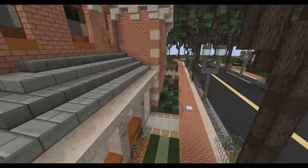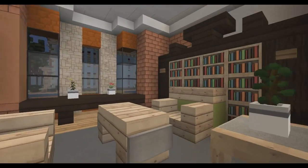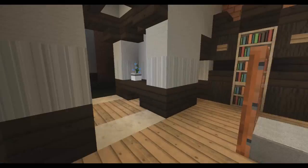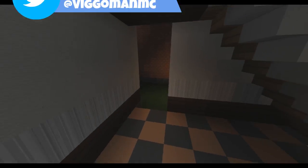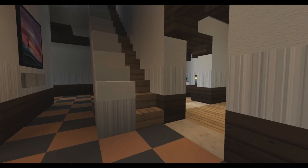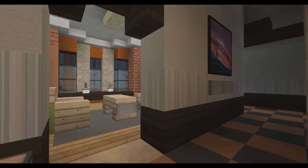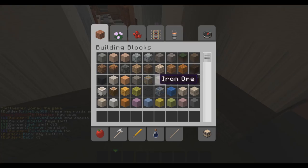Last episode, thank you so much guys for the awesome feedback. We did the hallway, the parlor and the dining area. We didn't really get to the kitchen and the living room, but we got some done and today we're going to continue on the downstairs area. Hopefully we will get everything downstairs done in today's episode. So I think we should just crack on with the kitchen, why not?